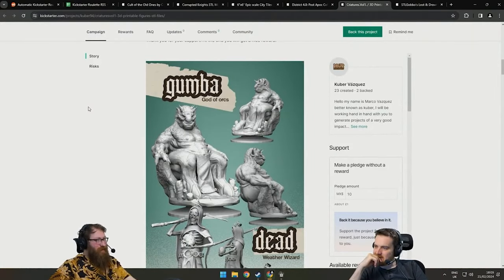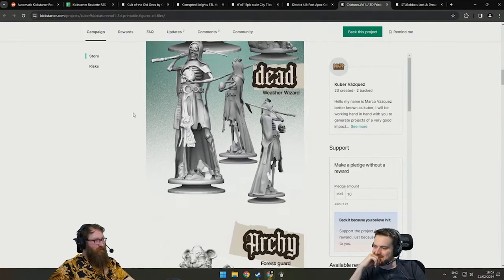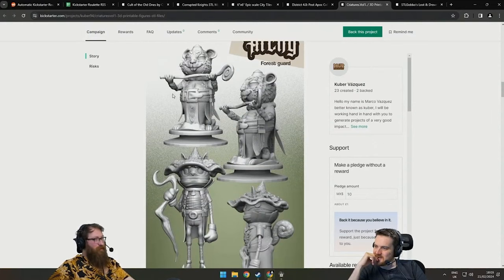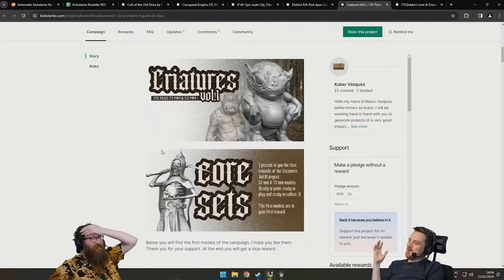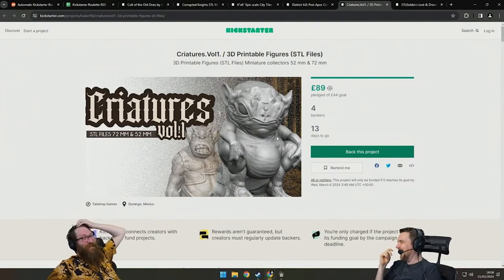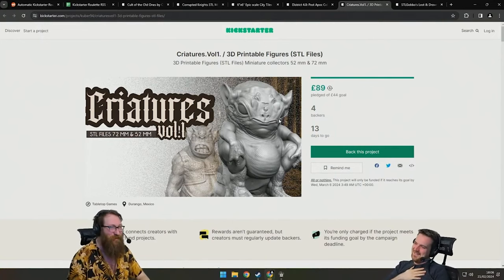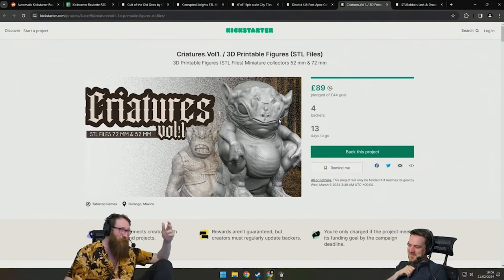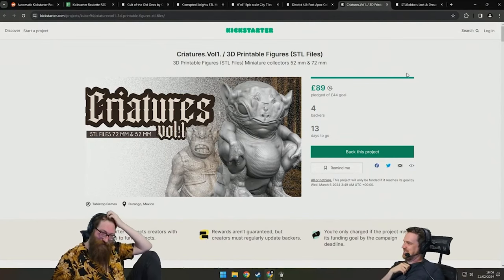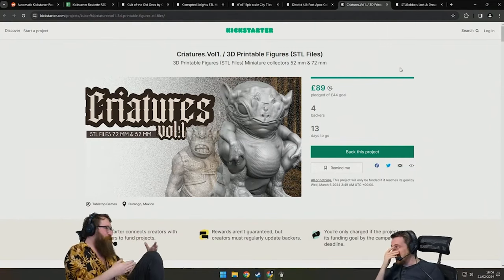Show me those creatures. Look at this guy. Goomba. God of Orcs — oh, he does have to chill out, doesn't he? Dead. Weather Wizard. Nice. Archie, the forest guard. And Richie, the forest bandit. Oh no. Tom — Tom, you went horny. Why would you do that? It was primed so well. It was just going to be like a bunch of goofy creatures that someone has made, and then holy shit — have some titties. Here's your horny. We know you wanted it, you were just ashamed to admit it.